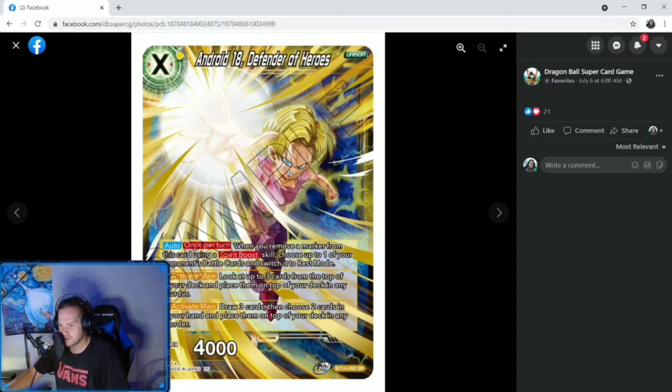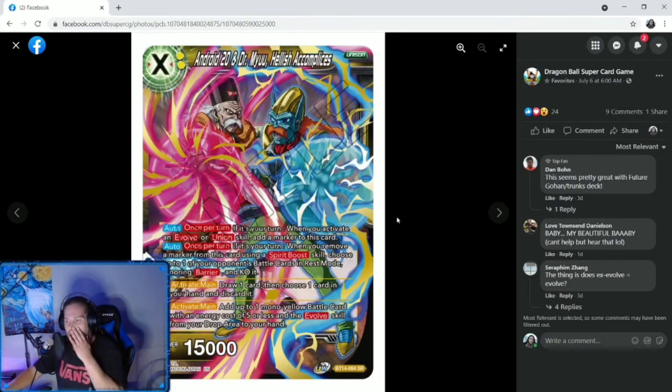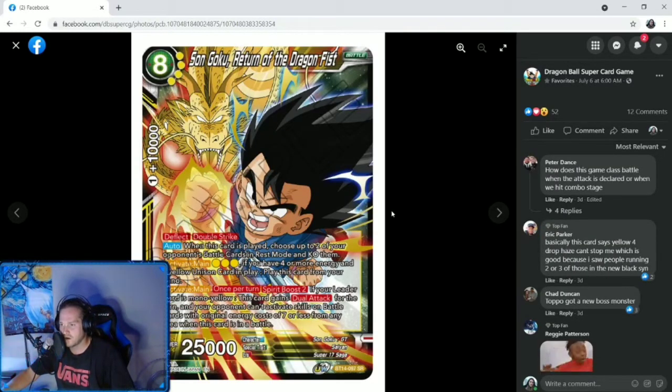Here's our two-cost: Android 20 and Dr. Mew, Hellish Accomplices. This is a two-cost specified unison. Auto once per turn, if it's your turn: when you activate an evolve or union skill, add a marker to this card. Auto once per turn, if it's your turn: when you remove a marker from this card using a spirit boost skill, choose up to one of your opponent's battle cards, switch it to rest mode ignoring barrier, and KO it — I like that, that's good. Activate main plus one: draw one card, then choose one card in your hand and discard it. Activate main minus two: add up to one mono yellow battle card with energy cost of five or less and evolve skill from your drop area to your hand. It's 15k, two specified yellow unison — this card is going to be good.